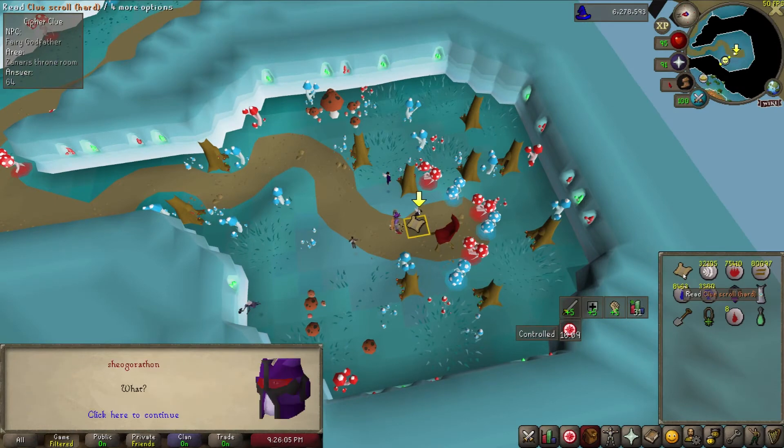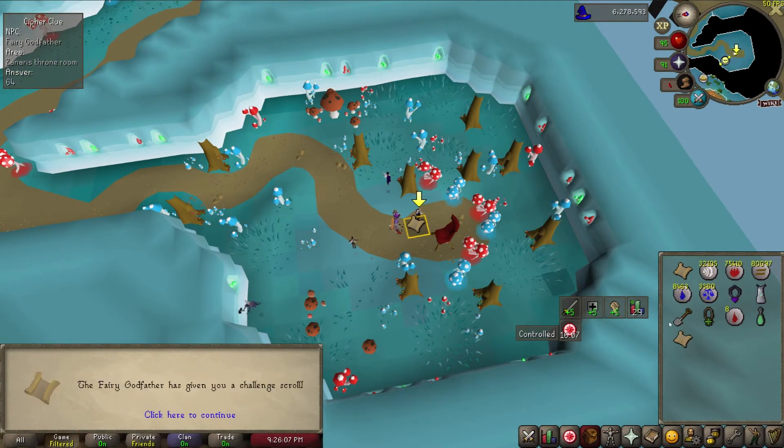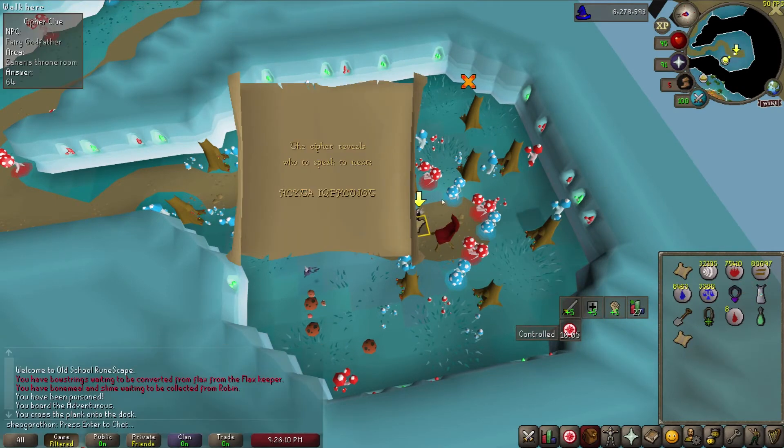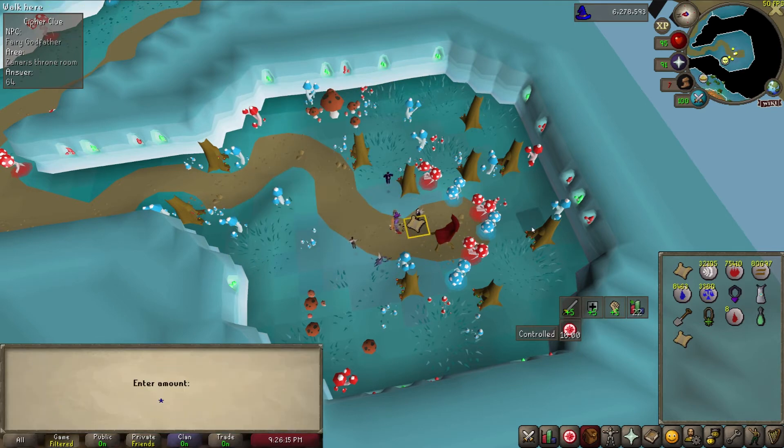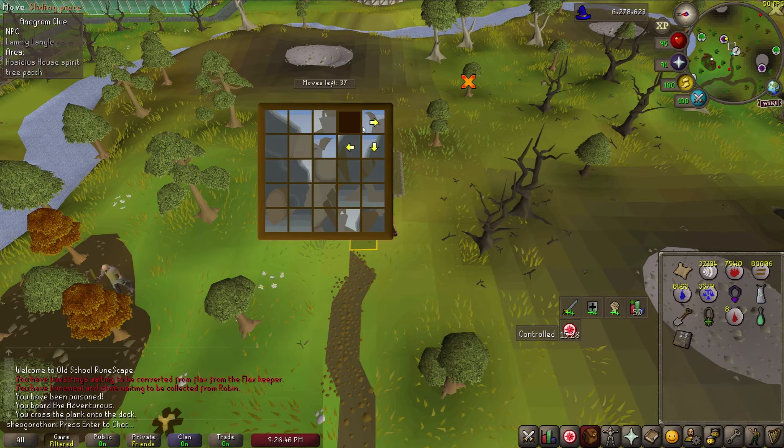Let's talk about the clue scroll solver. This is one of the more controversial plugins as it literally solves clue scrolls for you when you open the step. Honestly, this is not much different than just Googling each clue step, which is what most people were doing before this plugin was released. This plugin is capable of solving every type of clue scroll including puzzle boxes, light boxes, and hot or cold steps.